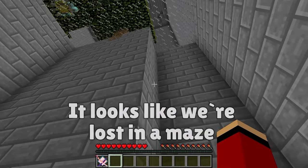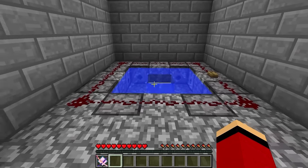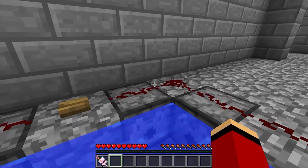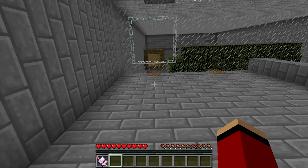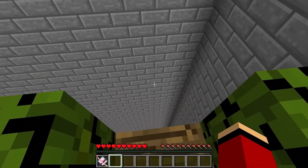Where do we go from here? Check it out, Mikey — this is suspicious. What is it? I think it's a TNT launching device. I bet we can get up from here. Three, two, one. Careful! Let's go. Whoa! Awesome!